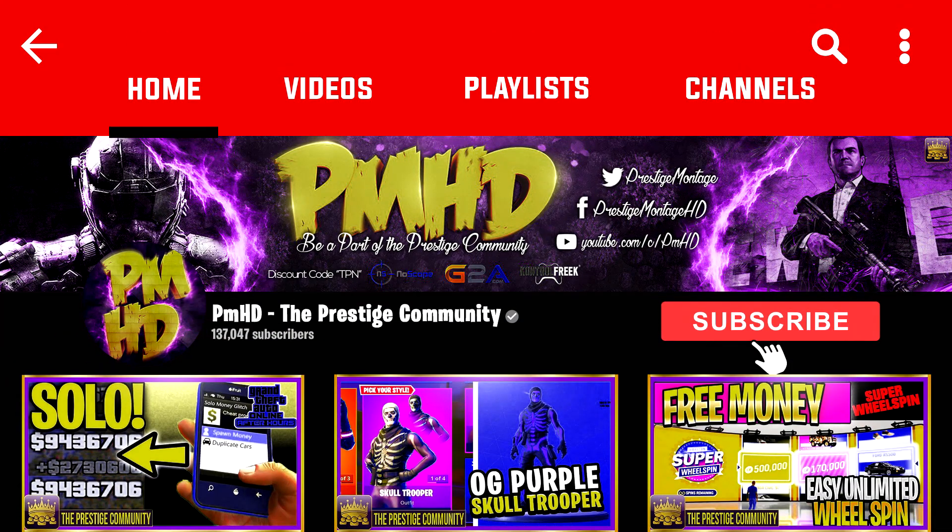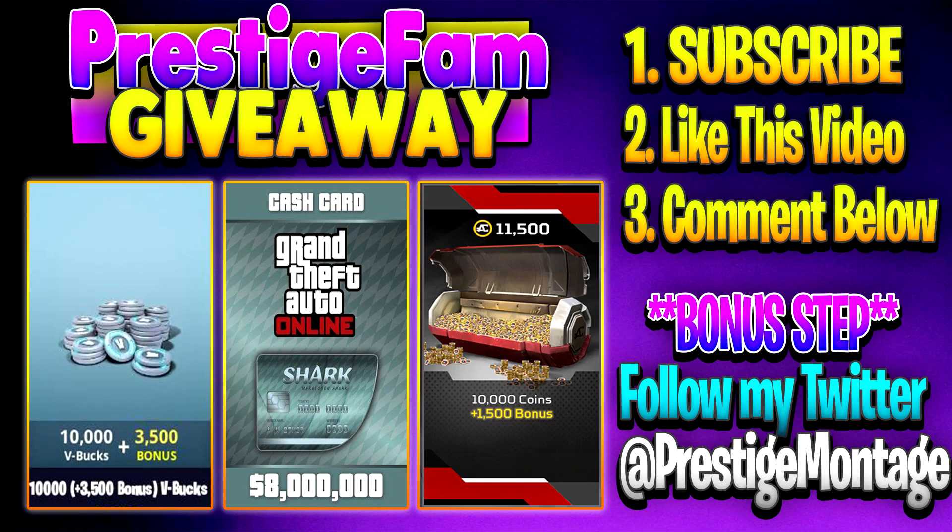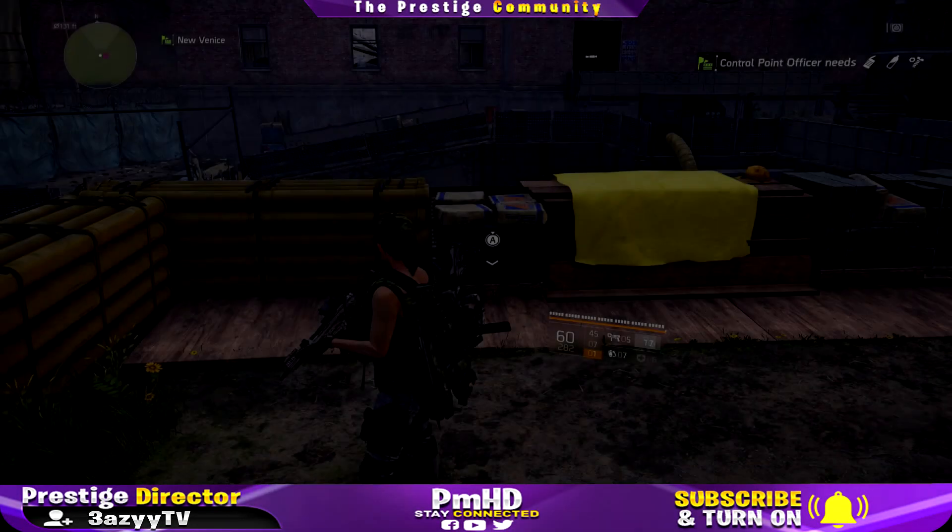Yo Prestige fam, don't forget to drop a like, subscribe, and turn on notifications. I'm giving away free Fortnite V-Bucks, GTA5 shark cards, and Apex coins. To enter, make sure you're subscribed with notifications on, drop a like on the video, and leave a comment on what you want to win. Winners are announced bi-weekly on Sundays — enjoy the video.